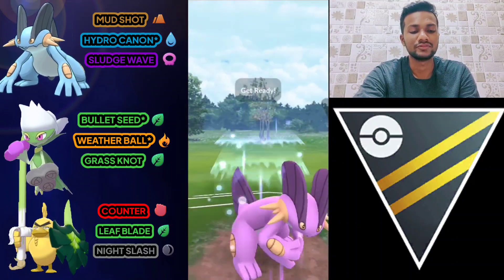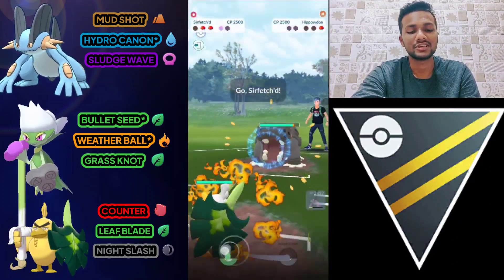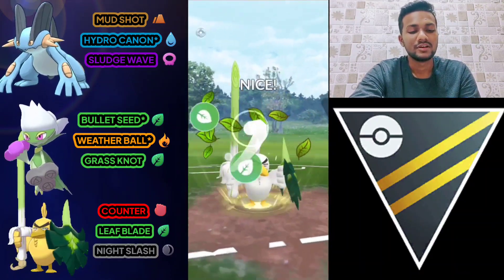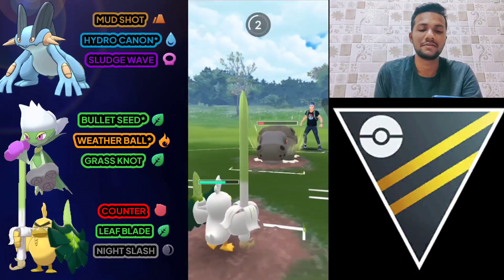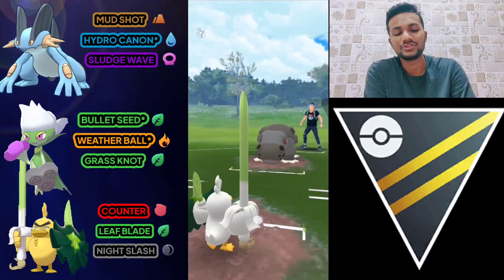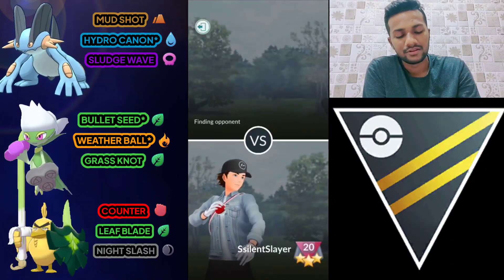Sludge Wave takes almost full health of Sylveon. I'm not going to switch to Sawfish because Sawfish is very weak against Sylveon. Let's go for Leaf Blade — it's super effective because Sylveon is a Fairy-type and Leaf Blade covers Ground-type. I'm not going to use my shield. The opponent just ran away because our team combination is so strong.